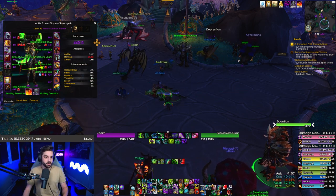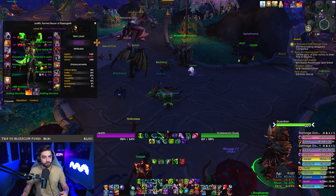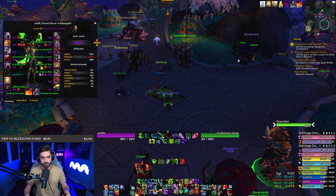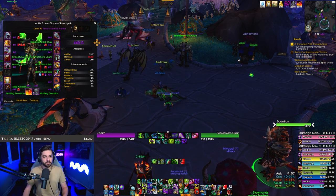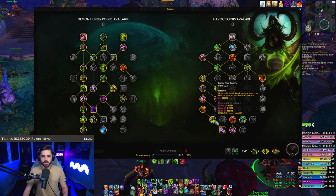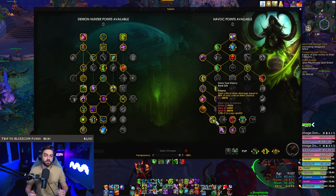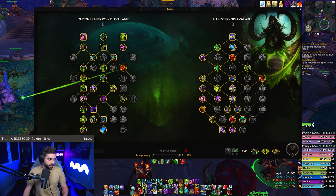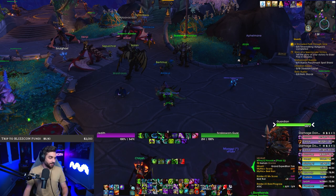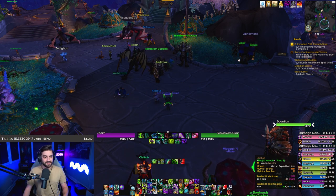The damage procs of the ring — whether it's the Freezing Ice Stone or the Storm Infused Stone — are hasted, meaning the more haste you have, the more you're attacking, the more they're proccing. Secondly, those damage procs are also affected by our talent Know Your Enemy, meaning they're able to crit, and when they do crit, they're benefiting from that extra crit strike damage bonus — on top of being hasted and just the crazy damage they do already. That's why for Havoc it's so good and why we're still wearing it this far into the patch.